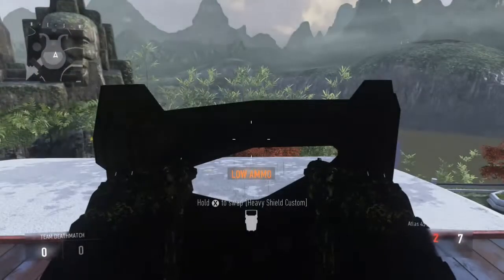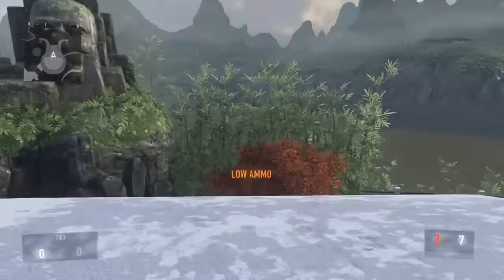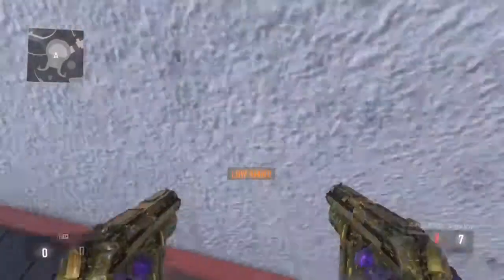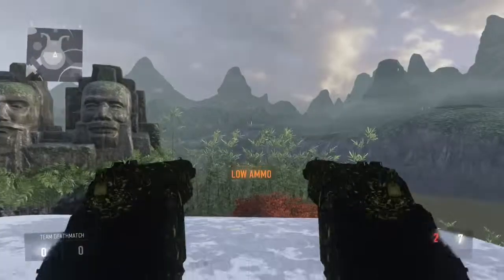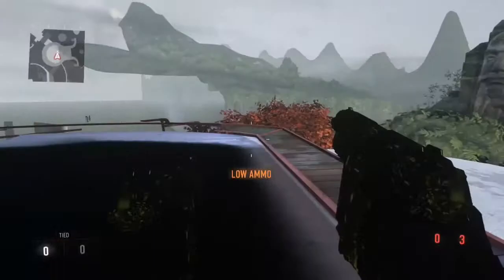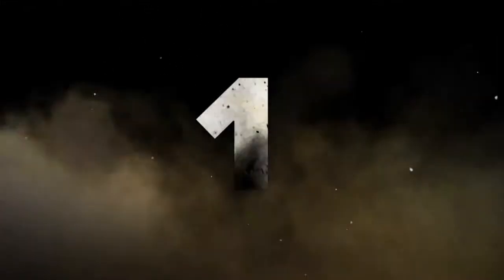I'll show you once again how to do it — it's not that hard. Once you know how to do it, it's pretty simple. You just have to double jump for that spot and you're invincible and you can shoot out. Coming in at number one...